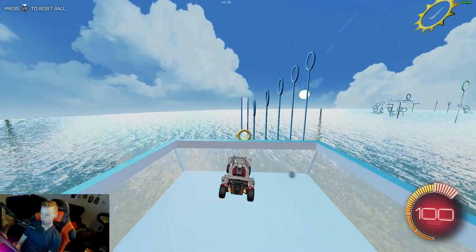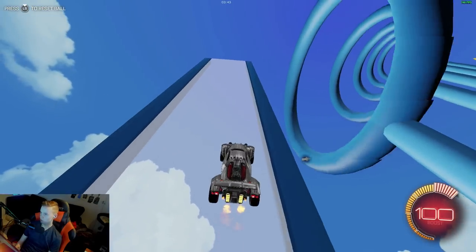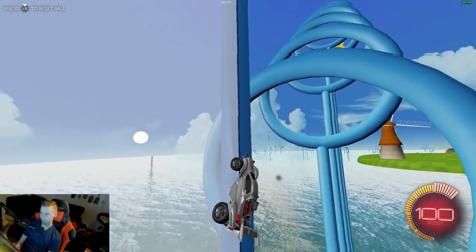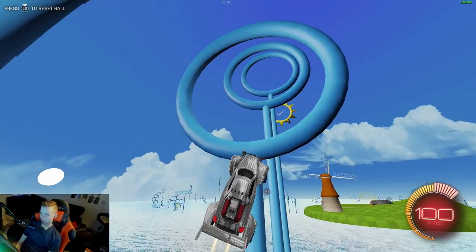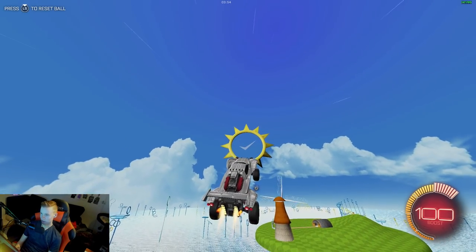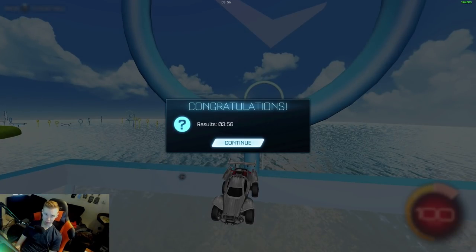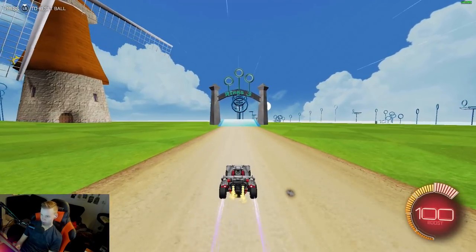I've definitely tried the other rings map but I didn't really go through it too much just because it was really, really short. It's a really weird takeoff — I really wish the ring was kind of set towards it, but it's not a bad score. We've got 3 minutes 56 seconds. I think we're going to try and run through it again a little bit faster, which usually means I'll probably do worse because I hit rings more often.